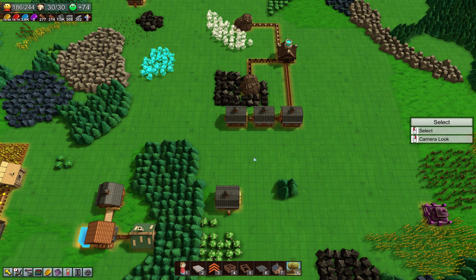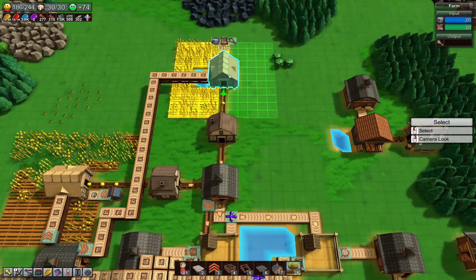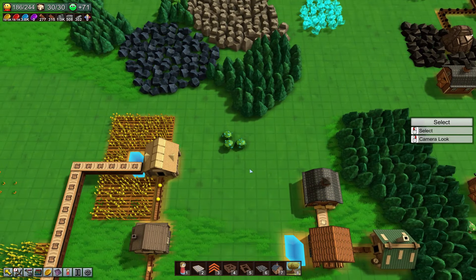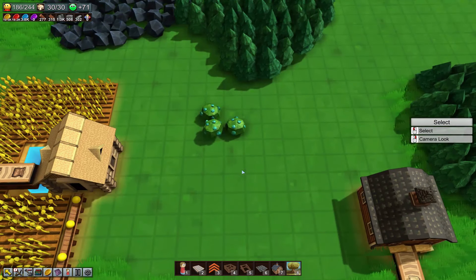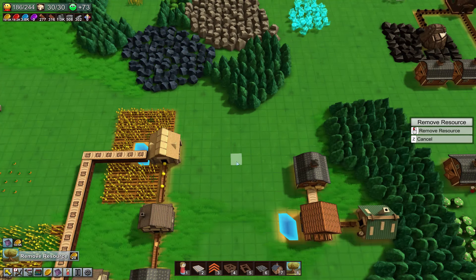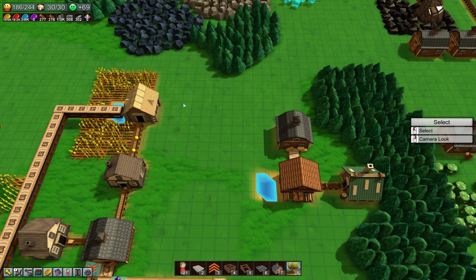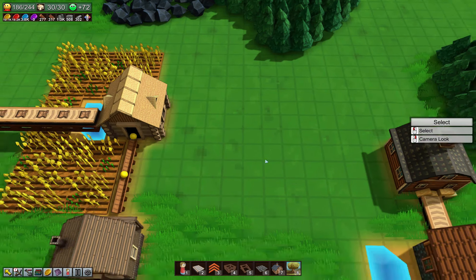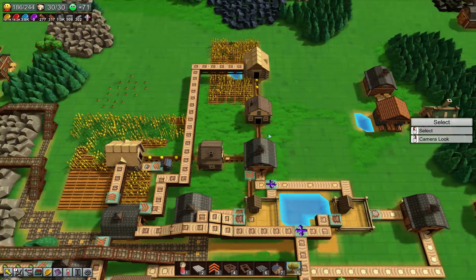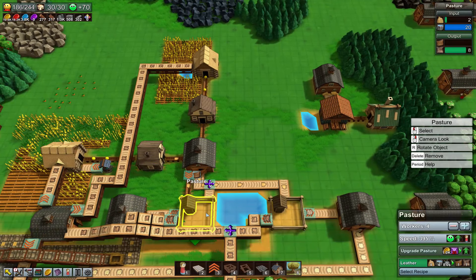I'm thinking the school could go right here. We're going to need leather, and we're already tapping this farm out right there. But we could sneak in another farm. Let's remove these herbs. We could sneak in another farm and share some of the crops between the two. That might be worthwhile — I've never done that before. Because we've got lots of leather down here.